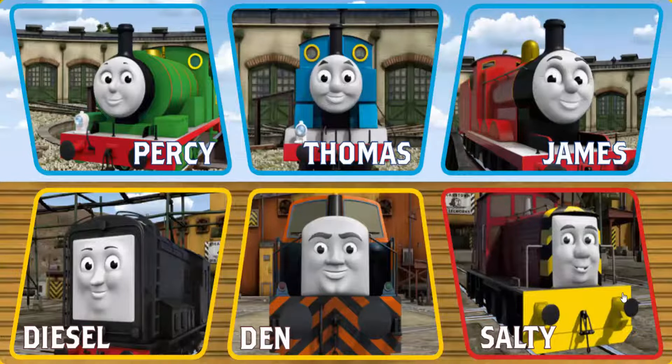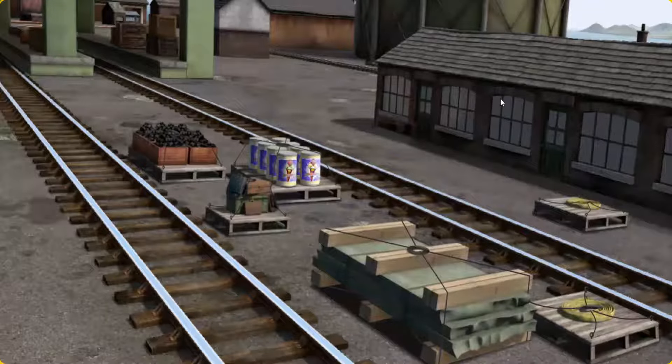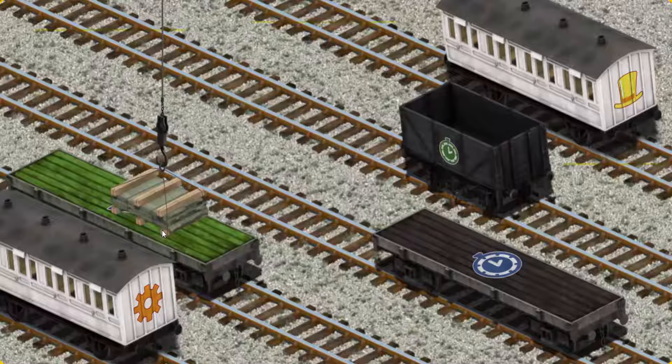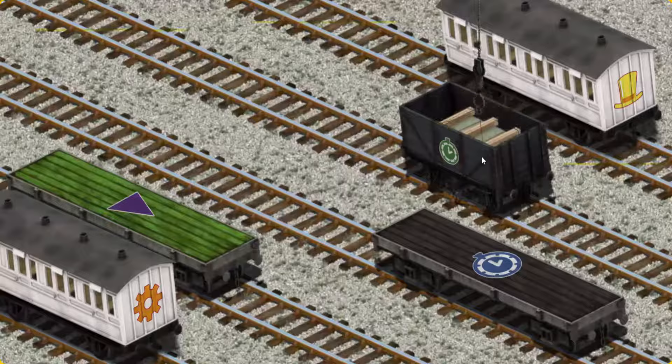It's a busy day at Brendam Docks. Thomas and his friends have many deliveries to make. James must deliver the slate to Farmer McCall's farm. Show Cranky where the slate is. You've found it! Let's lift and load. Now the cargo must be loaded. Show Cranky where the black cargo car with the picture of a green clock is. You've found it!